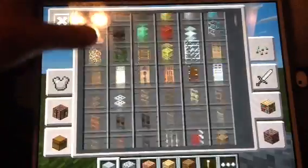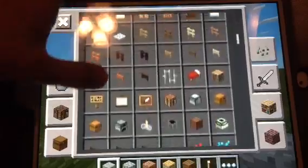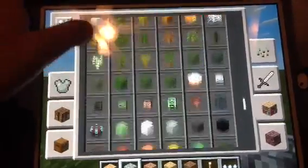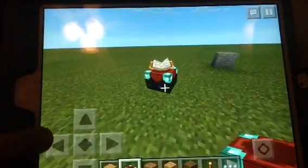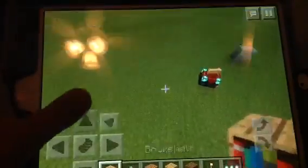So how you do this is you grab bookshelves — they're right here — and then grab an enchanting table. Then put your bookshelves around that enchanting table that you just placed, and just put bookshelves around it.